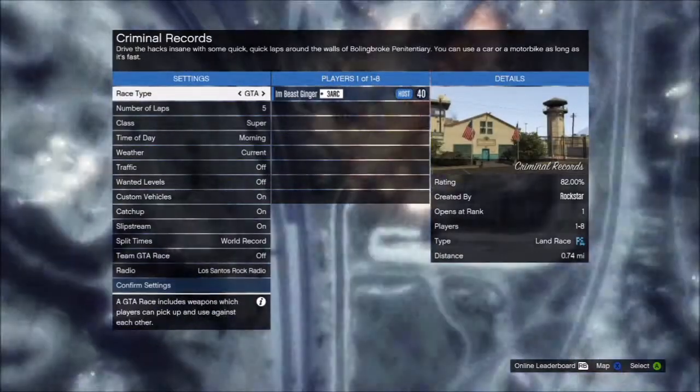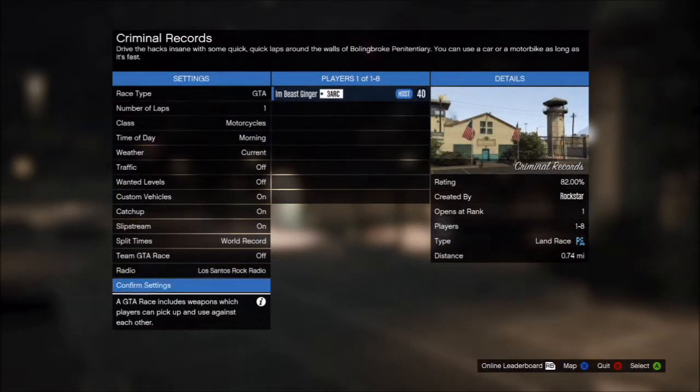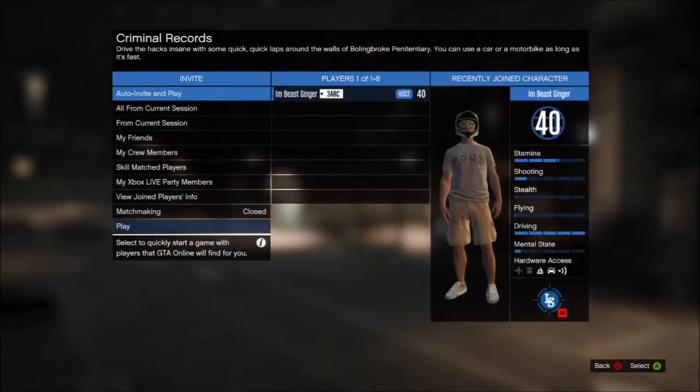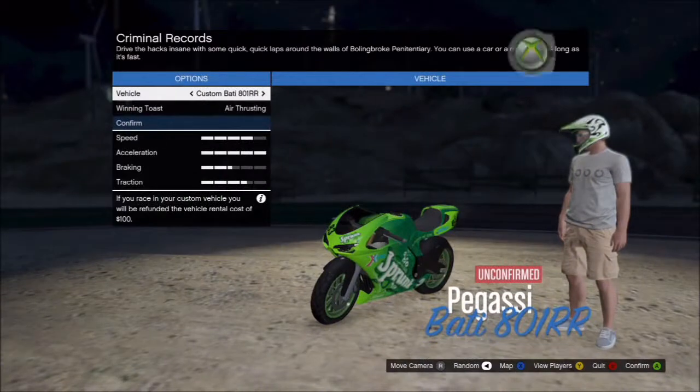You want to be the host of it, obviously. And then once you guys get into it, you want to change the race from standard to GTA. And I don't know if this matters too much, but you've got to change it to one lap. Once you guys do both those things, just want to start it up.